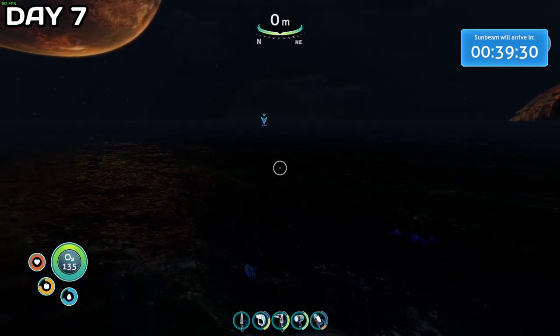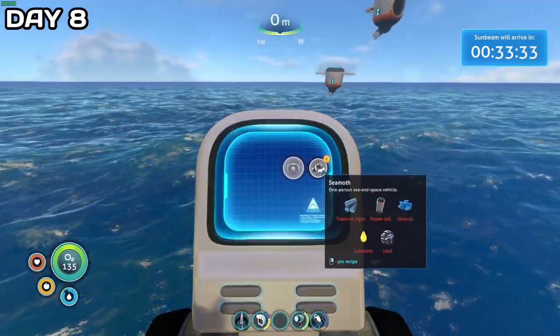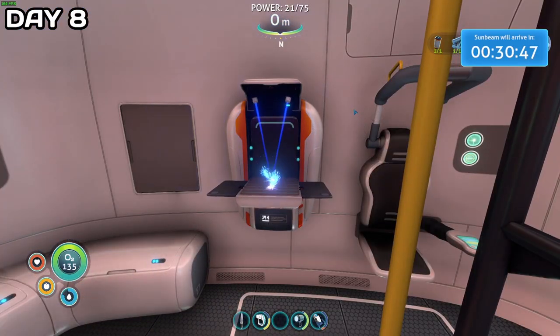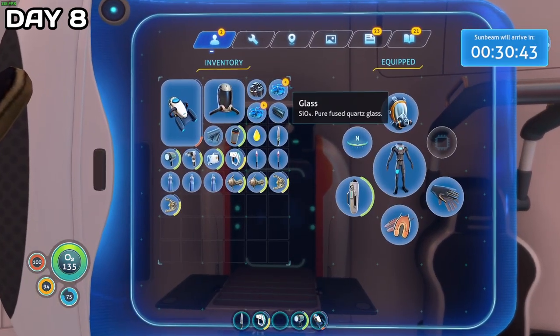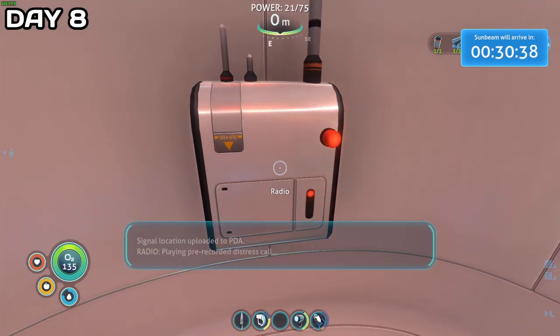I made the vehicle bay and plopped it down, and saw that the ingredients were actually fairly cheap and affordable. I was stressing a little bit because of the timer. However, I didn't know that a second radio message would arrive, which would eventually lead me quite far away from the Sunbeam — but you'll see that later.